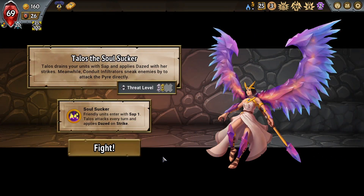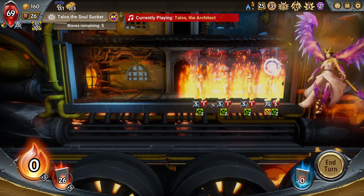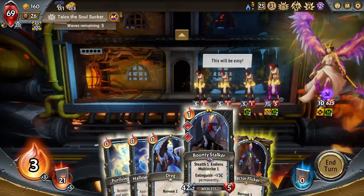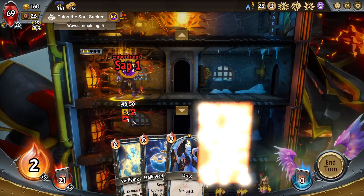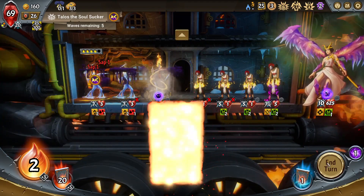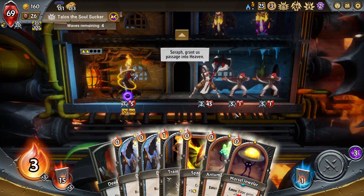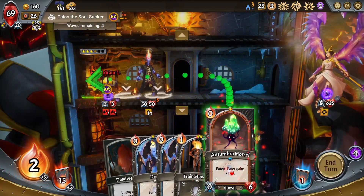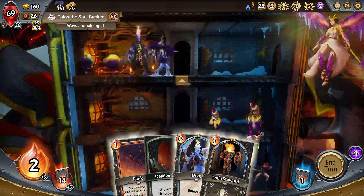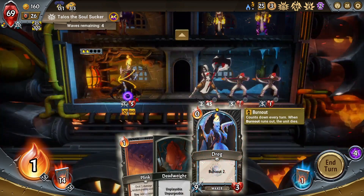We stick to the plan here, which is scale Bounty Stalker to big number, then Rector kills bosses. Rector might have some trouble with Taos, but honestly the Morsels make it fine, I think. He gets a lot of free stats here, and we just kill off all our Dregs. We're paying a Shade Lamp for them but it's not hard to pay that. This is Soul Sucker, so I should chump this.